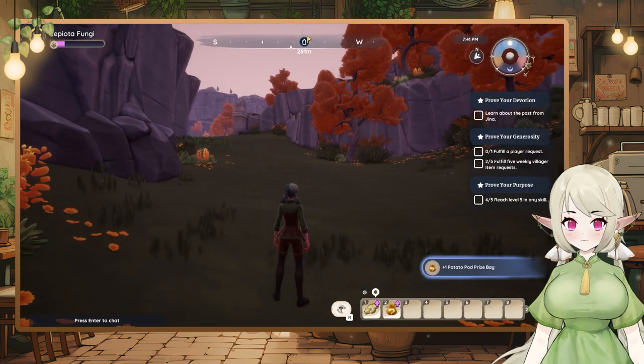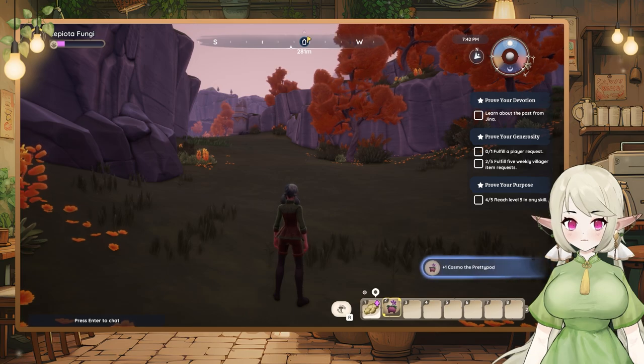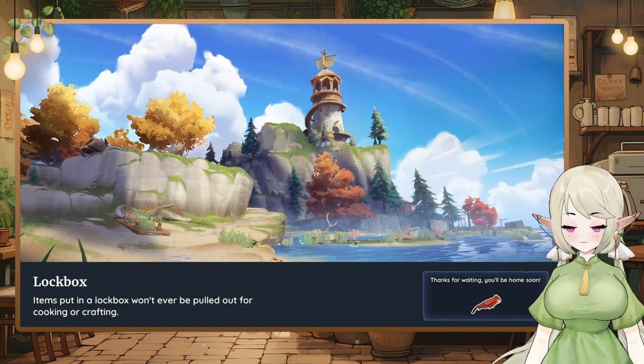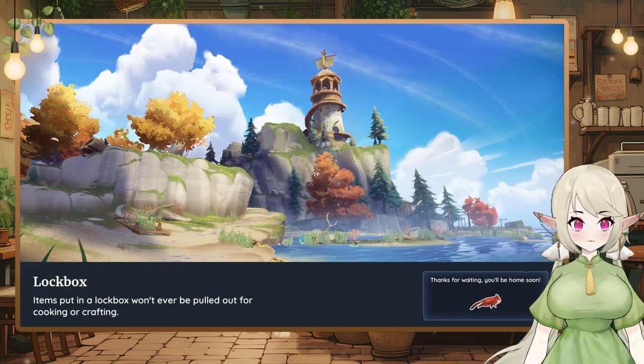We had a gift — what is it? The pretty pot! That's pretty cool. How about we return to the housing plot, push that little thing down, and then go back to the city to find the market for next episode.